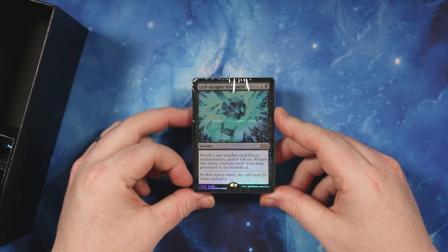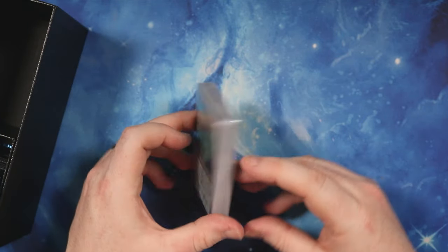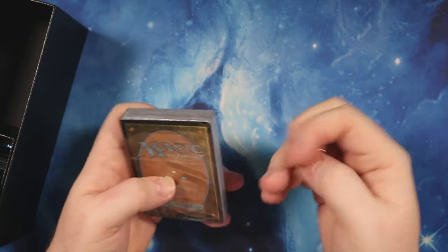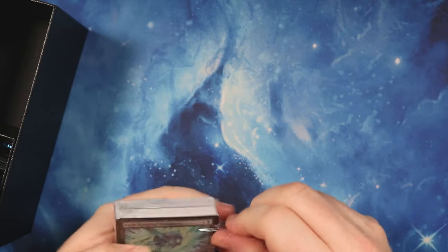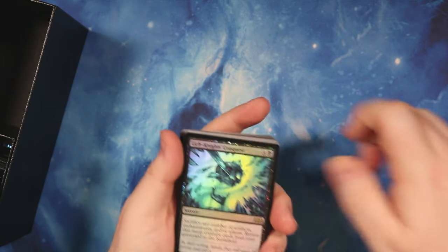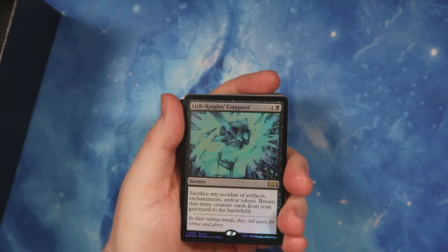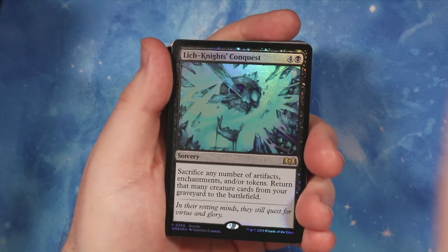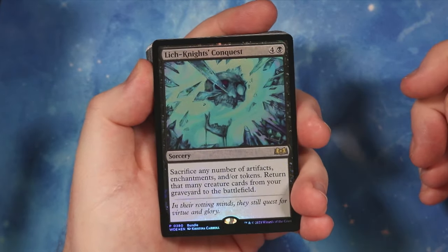You get a nice promo card there - Leech Knight Conquest. And then usually inside these as well, if we open it up and have a look... that is a sweet foil promo as well. Look at that, it's glistening really well.